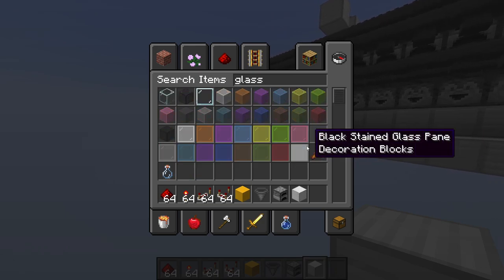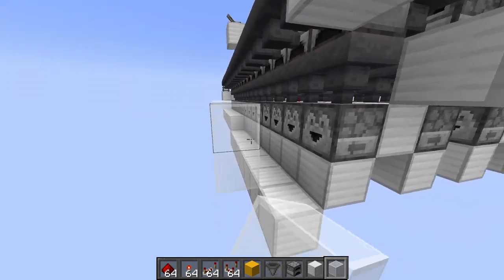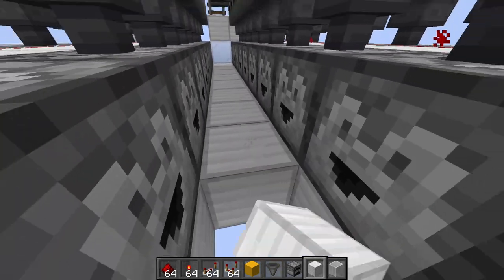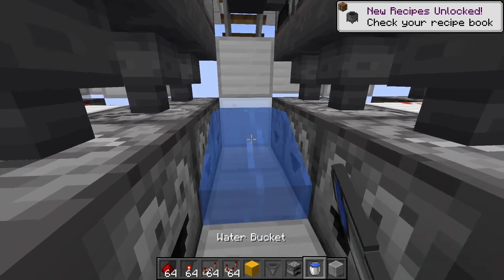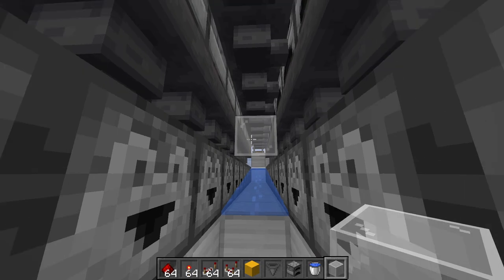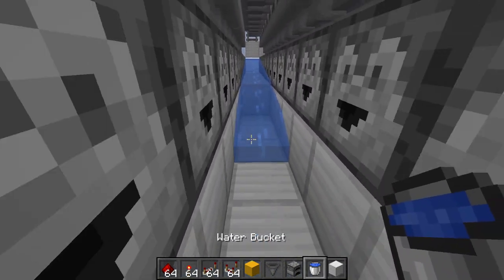We'll also grab some glass for viewing. For now we're just going to block off anywhere where the water could be, but we'll eventually build in the rest of this. We'll do this in all of the water streams. And actually in here we are going to put the water in already because there's something else we have to do in here — these droppers have the tendency to shoot items up and they can get stuck on top of the droppers.